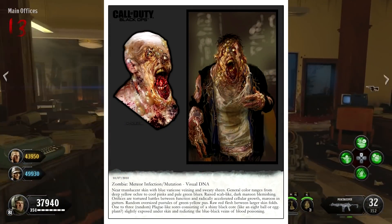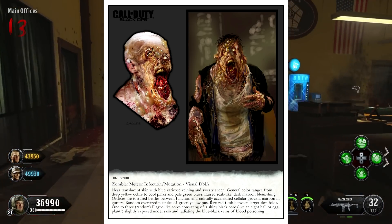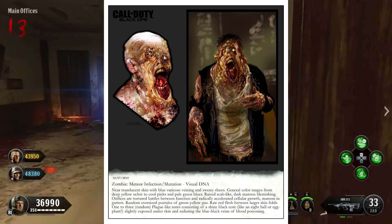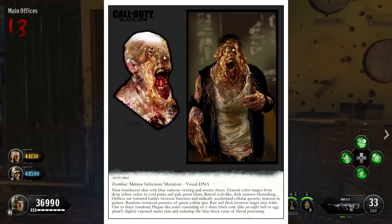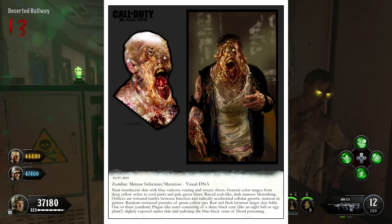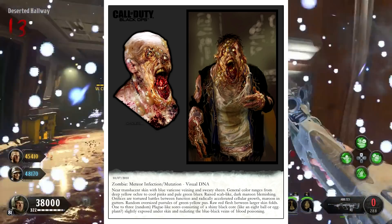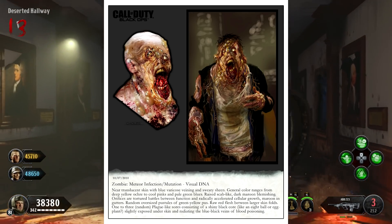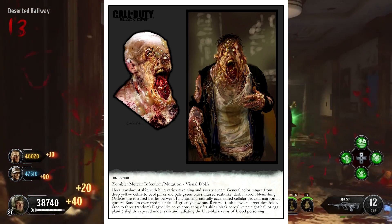For the final two, the first is the Meteor Infection Mutation. It says: near-translucent skin with blue varicose veining and a sweaty sheen, its general color ranges from a deep yellow to a cool pink and pale green-blue. It has raised, scab-like dark maroon blemishing; orifices are tortured battlegrounds between function and radical accelerated cellular growth; random oversized spots of green-yellow pus; raw red flesh between larger skin folds; and one to three random play-like sores consisting of a shiny black core. This zombie looks absolutely gross — it looks a lot bigger than a regular undead, so I'm thinking this would maybe be its own round with just one or two of them, because it looks difficult to kill.